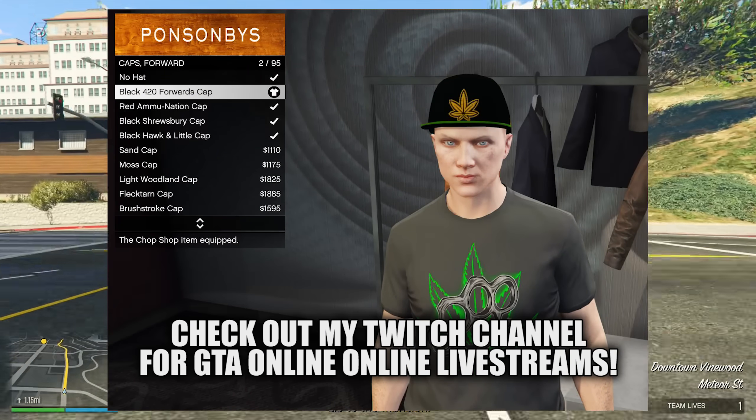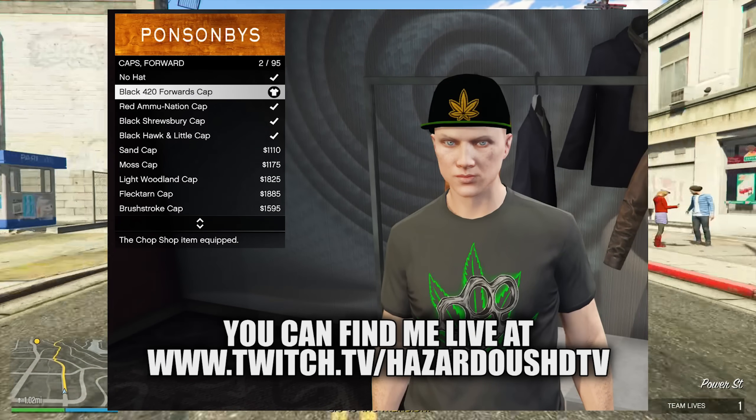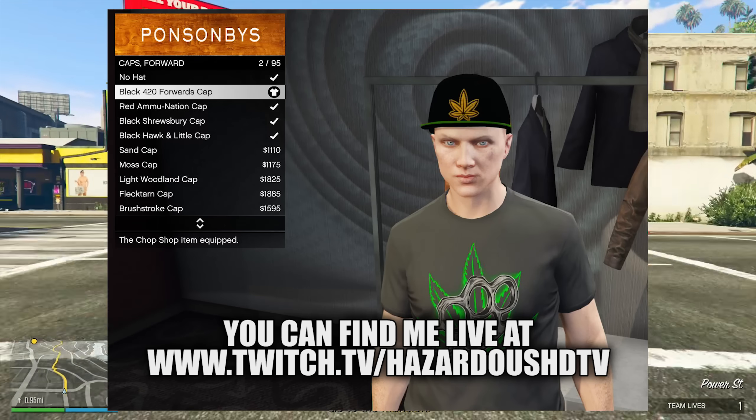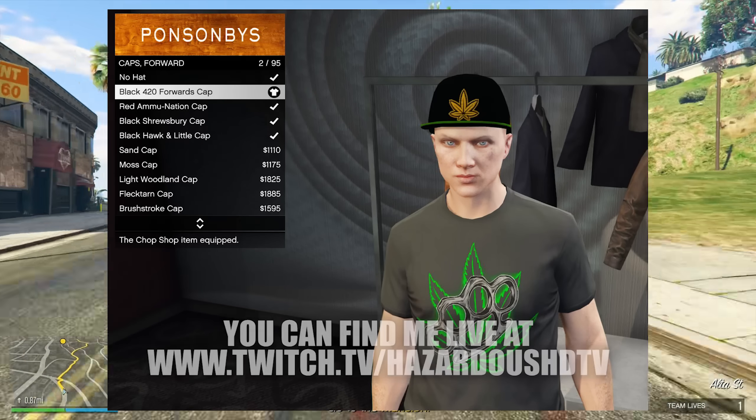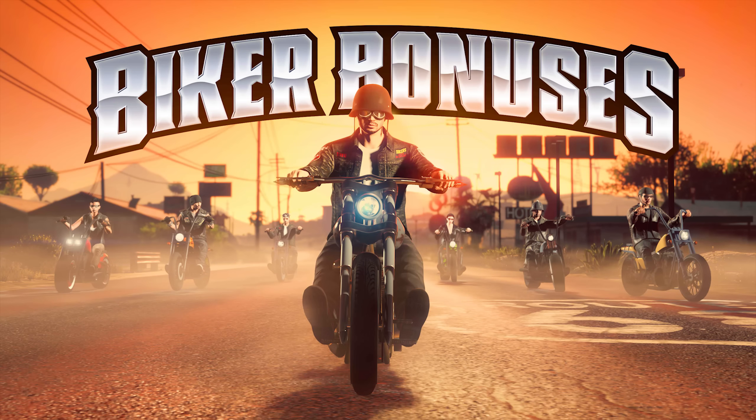Complete any short trip mission this week to receive the black high brass t-shirt. Our weekly challenge: if you make $100,000 worth of sales with a biker business this week, you'll get a $100,000 bonus reward plus the black 420 cap. And if you haven't caught onto the theme yet — it is a biker week — so we're going to have double money and double RP on all biker business sell missions.